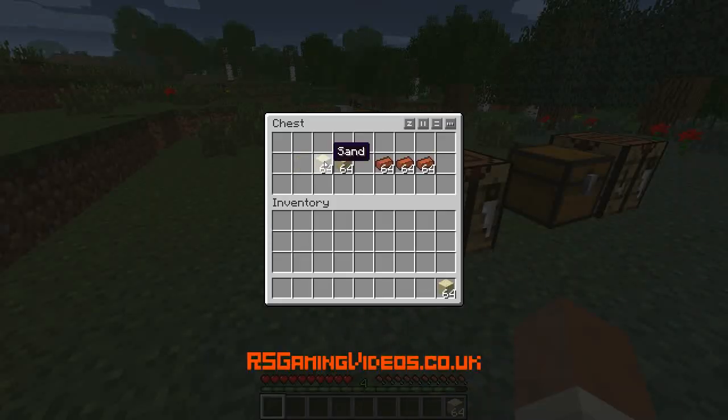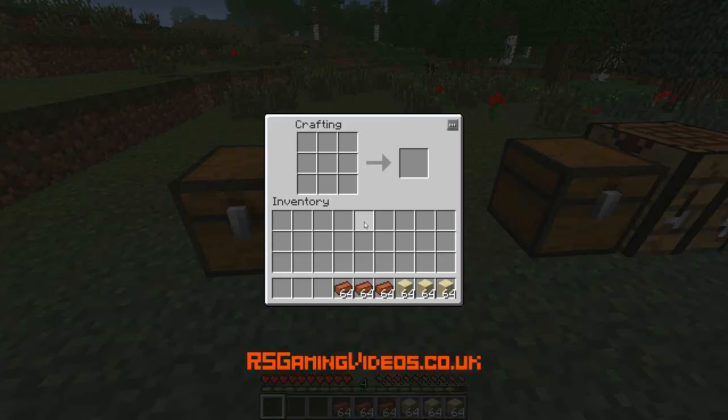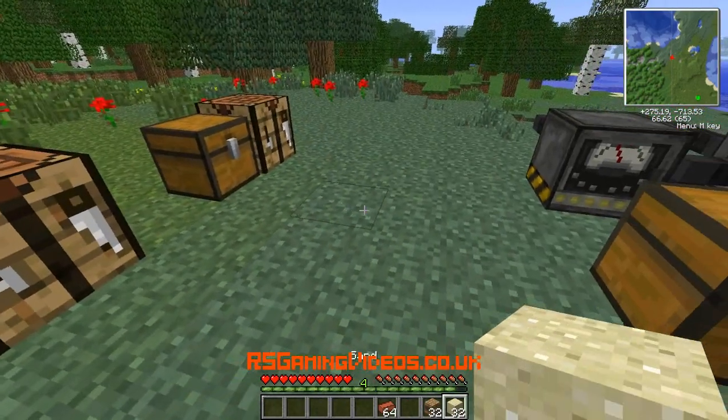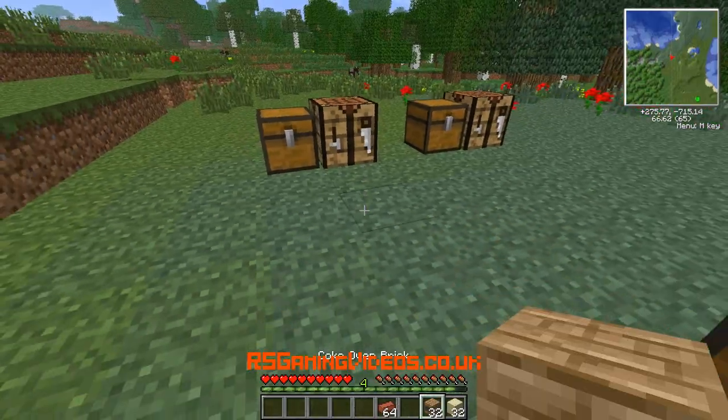The first thing we're going to make is a coke oven, and the blast furnace is the second thing. I'm going to put some sand here, and some bricks in the spaces in between — and we're going to make coke oven bricks. I've got 32 of those; we're not going to need all of that, but it's nice to have a lot.